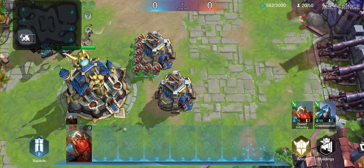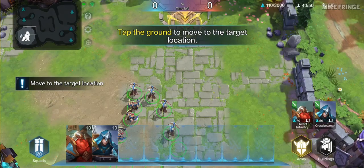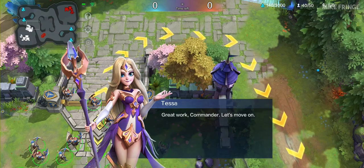Train crossbowmen — range units with no arrow shot wasted. Tap the ground to move to the task battle location. Great work, commander.